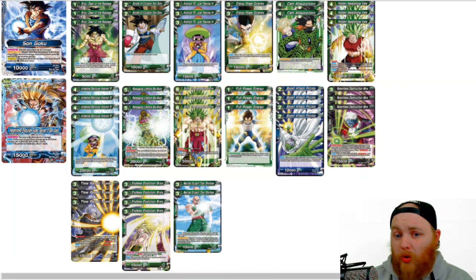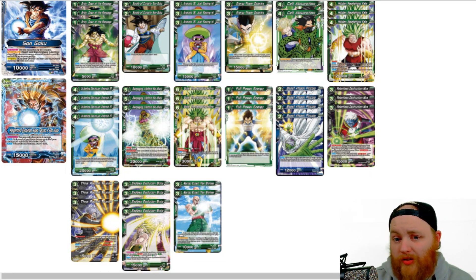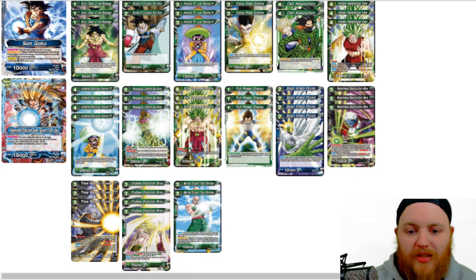We're primarily going to be running the Broly engine, but we're also running some of the Androids. The first card we've got is 4 of Broly, Dawn of the Rampage. He's just a 1-drop, 1 green. Auto: whenever this card comes into play, look at the top 7 cards of your deck, find a Broly, put it in your hand. This is really what's setting off our engine — our tutor that we use to find the rest of the Brolys.